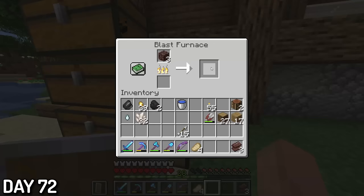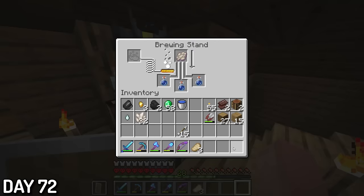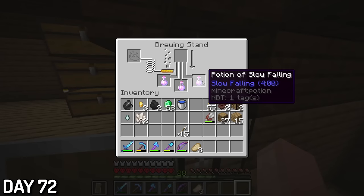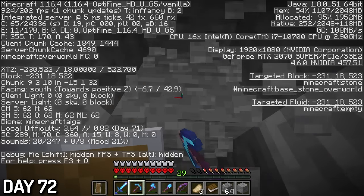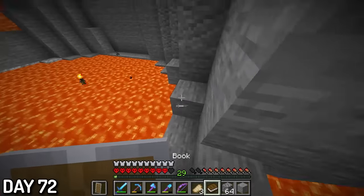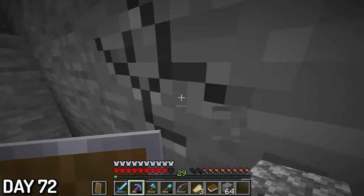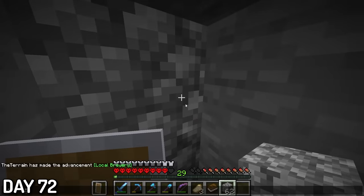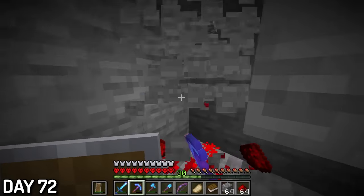Day 72, I immediately smelted the 6 debris and got my first netherite ingot. I also found a phantom membrane in my chest, probably from my cat, and used it to brew some slow falling potions — I was going to need these when I go to the end and fight the dragon. I then decided to mine a bit, and this occurred. That was a block clutch and a half — there were so many creepers and I nearly fell into lava. But instead of diamonds on this trip, I only found a buttload of redstone.